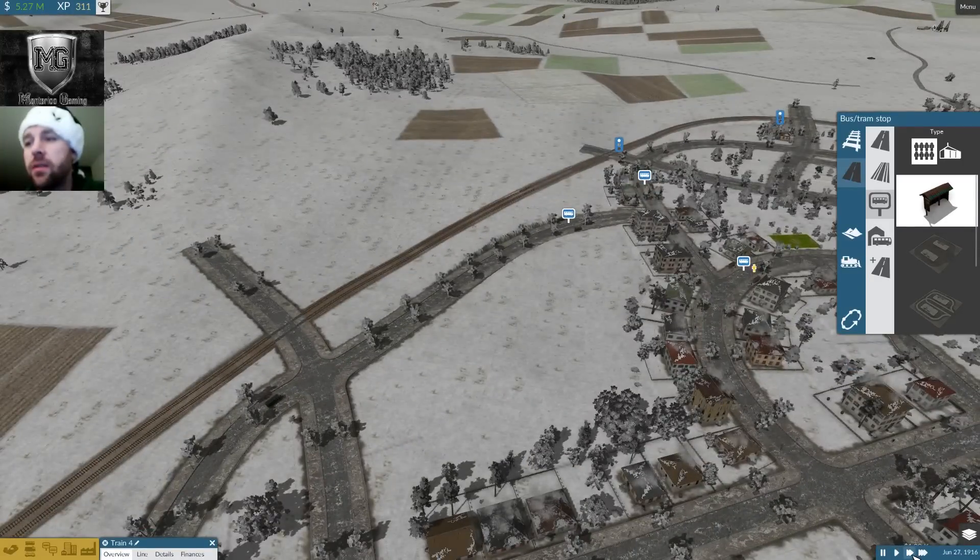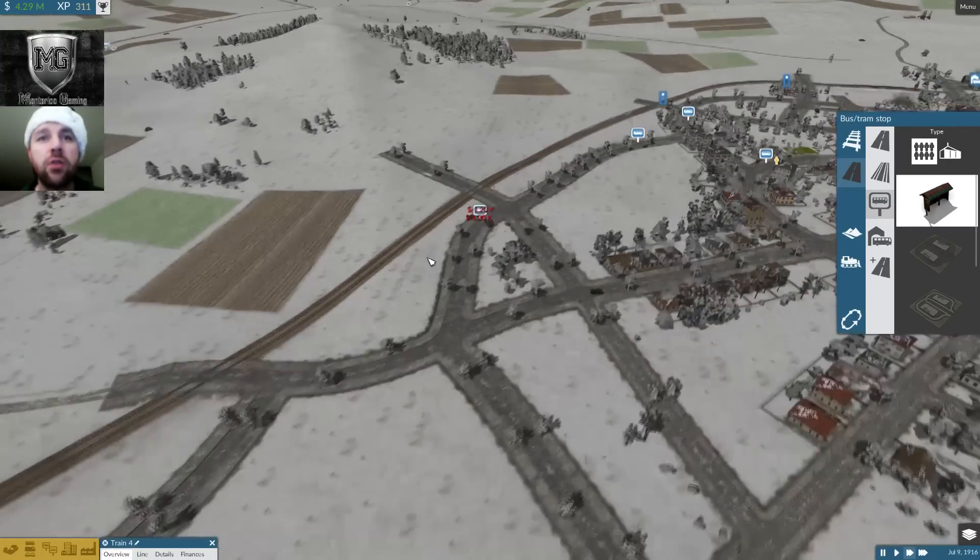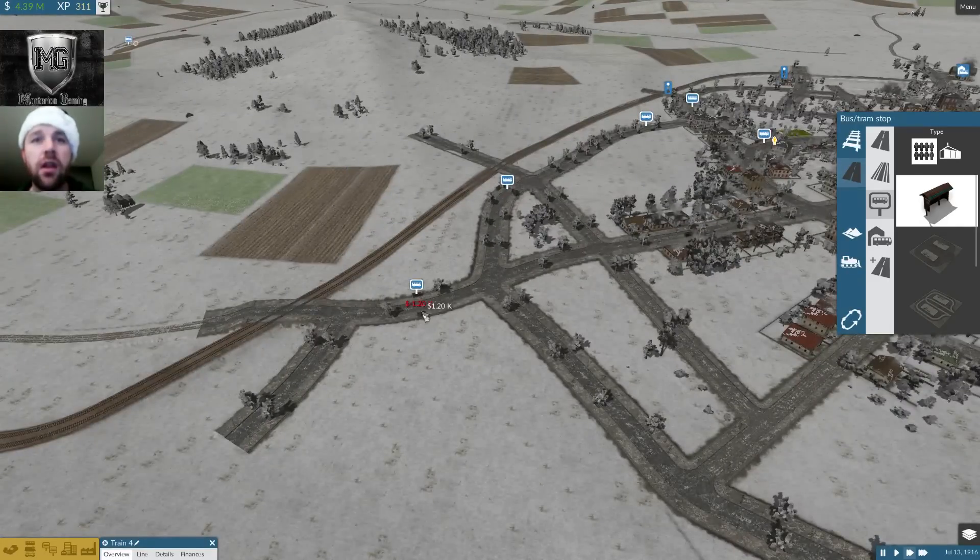I'm actually going to speed this up a little bit because we're in 1916. I want to see the new vehicles start getting unlocked and we will expand out — because we've already expanded our transportation network to each town. So now it's really about just getting new vehicles, moving on into the future, and moving out from there.